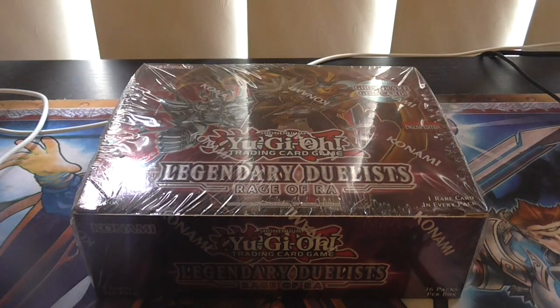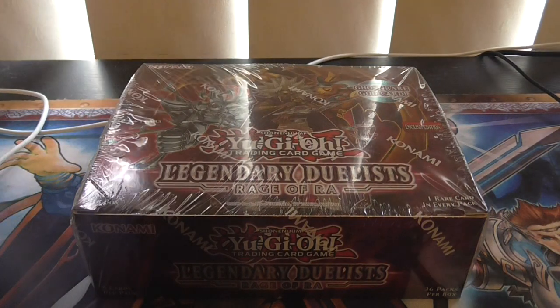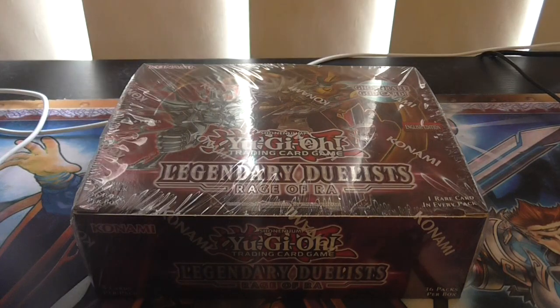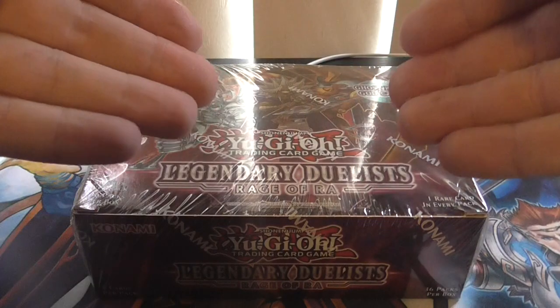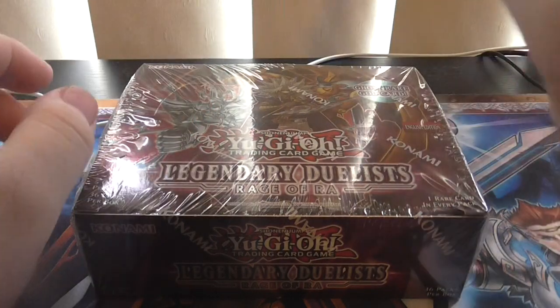Hello everybody, this is Fennel Emgoo here and today we got a special video — it's the Yu-Gi-Oh! Legendary Duelist Rage of Ra! Here it is mate. I got it in the mail today and I'm very happy, but there's a small problem.